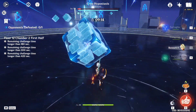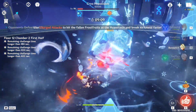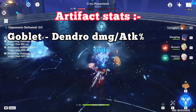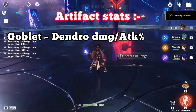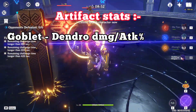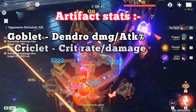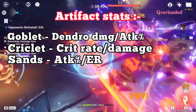For her artifact stats, we still don't know whether stacking elemental mastery would be good on her. For a sub-DPS build, use dendro damage bonus or attack percent on the goblet. Since most of us won't be lucky enough to get a dendro damage bonus goblet right when patch 3.0 releases, attack percent goblet will also be good. The passive I mentioned earlier also makes attack percent a strong stat on her. For the circlet, use crit rate or crit damage, and for the sands, use attack percent or energy recharge depending on her stats.